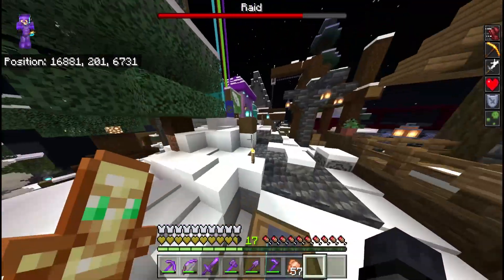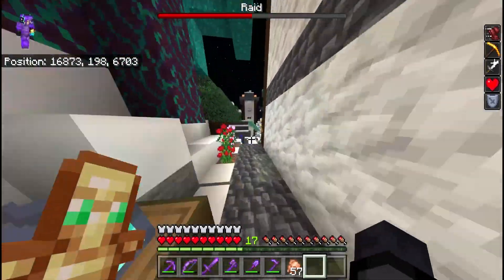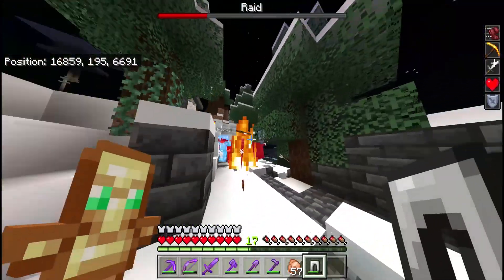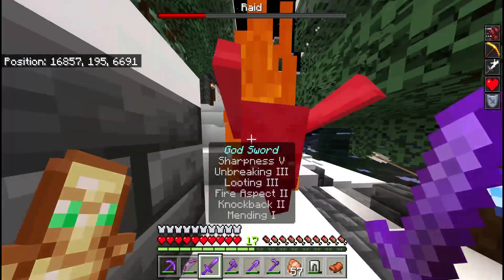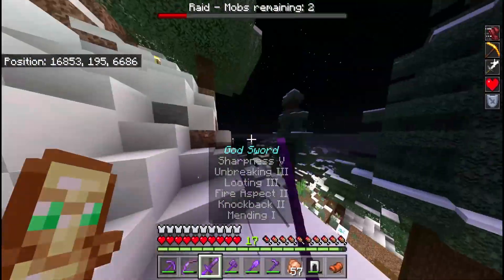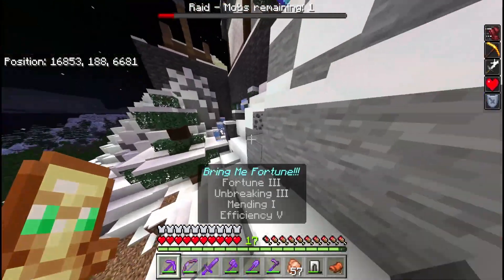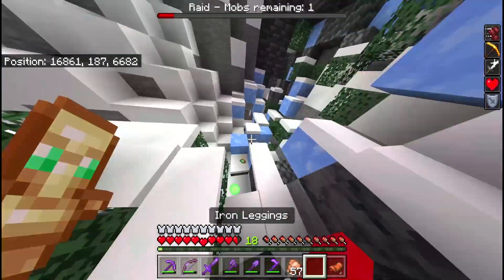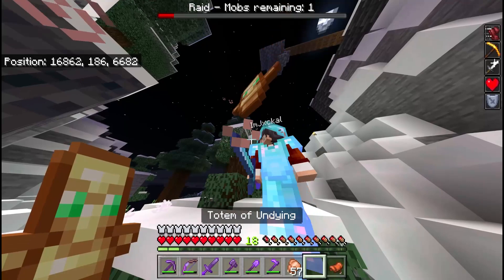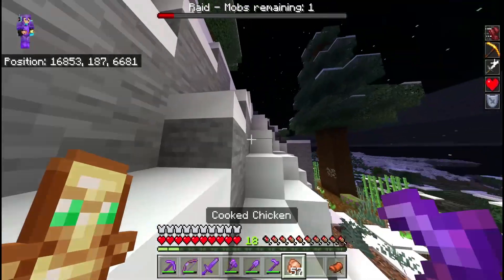You found them - is there an evoker? Yep! Look at the new vex models - look at this real quick. They changed the model of the vexes. That's an evoker - he has to die. He dropped a totem! That's the 1.19.50 change. Put that totem of undying in your offhand - it's right there. Just put it in your offhand and it will save you from death.